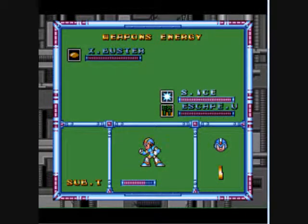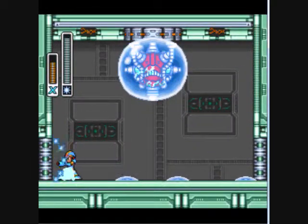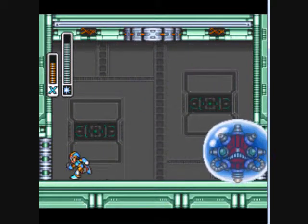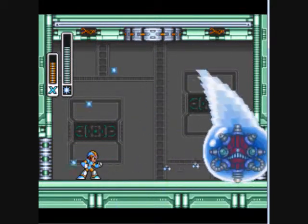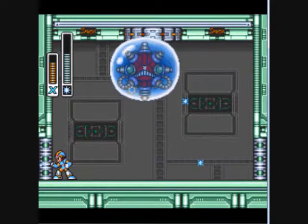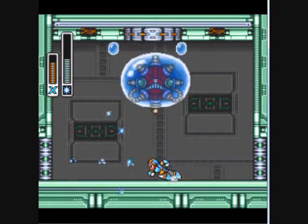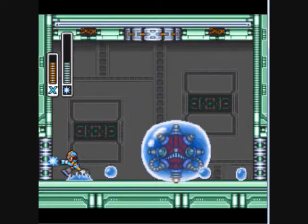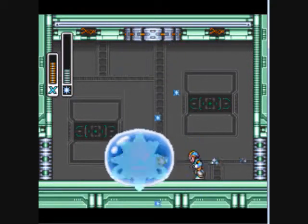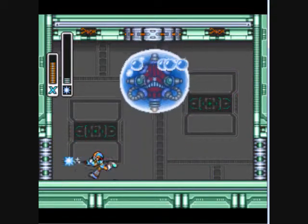Here's where shotgun ice becomes really useful. Because if you miss, it'll split, giving a better chance of hitting him. And if it doesn't split, it's still a really useful ability. And that water attack that he has holds you in place — shotgun ice will actually dissipate it right away.